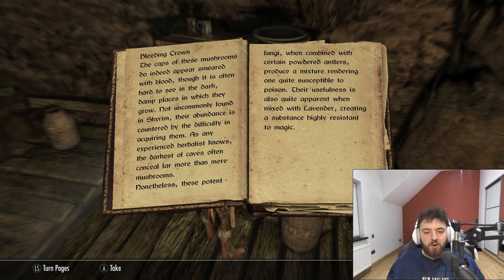First thing: Bleeding Crown. The caps of these mushrooms do indeed appear smeared with blood, though it is often hard to see in the dark, damp places in which they grow. Not uncommonly found in Skyrim, their abundance is countered by the difficulty in acquiring them. As any experienced herbalist knows, the darkest of caves often conceal far more than mere mushrooms. Nonetheless, these potent fungi, when combined with certain powdered antlers, produce a mixture rendering one susceptible to poison. Their usefulness is also quite apparent when mixed with lavender, creating a substance highly resistant to magic.